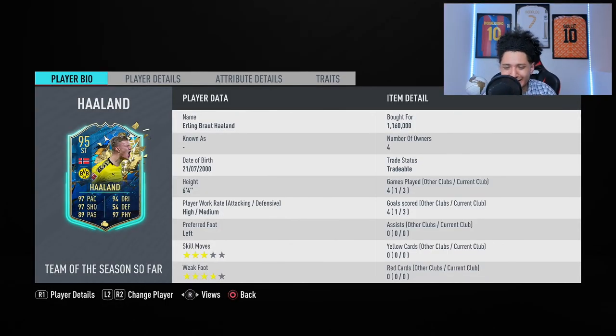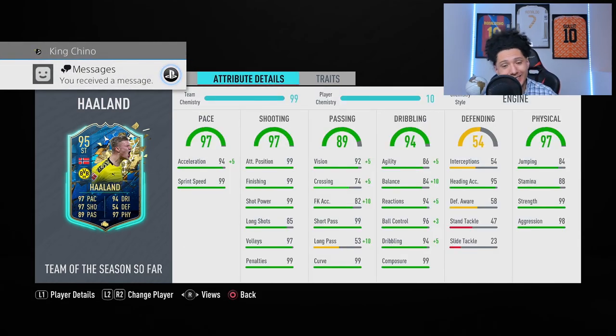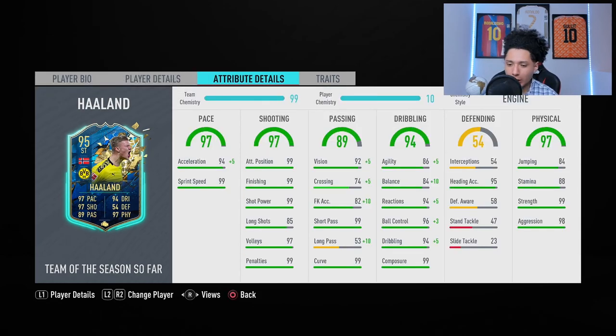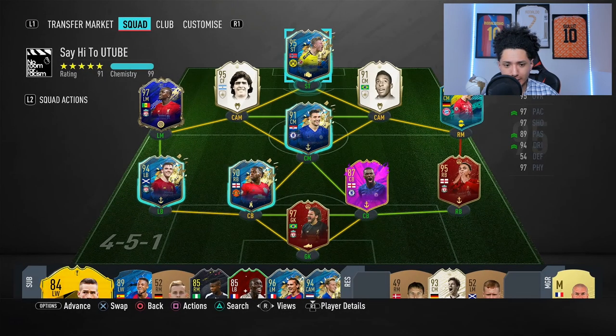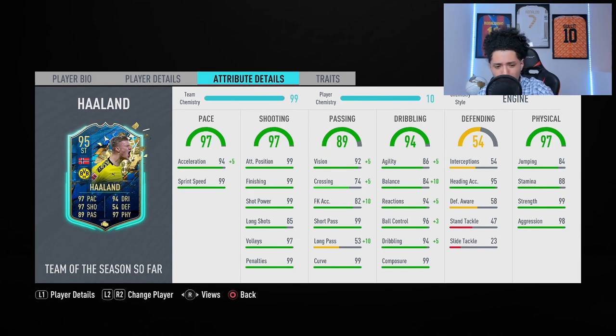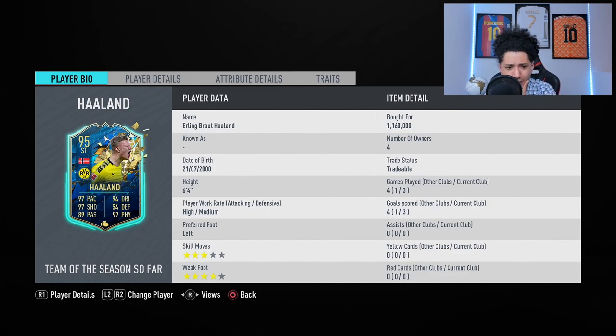Alright, final verdict on Erling Haaland. Sorry about the gameplay, wasn't the best, but we getting them reviews done. Positives: his shooting is sensational, man. He has amazing shot power, amazing attacking positioning, great strength as well. Negatives: six foot four, bro — six foot four. He just doesn't really fit the meta, man. He's just really clunky and he's only got three-star skill moves, so that does set you back. Personally, I'll take Werner over Haaland — he just feels much better on the ball, is also quicker, and has the same kind of shooting, and they're both three-star four-stars.